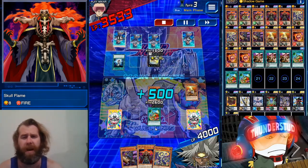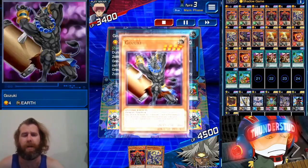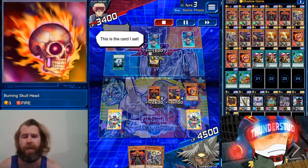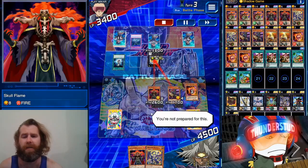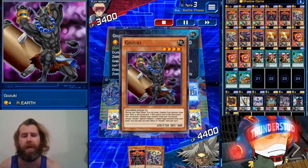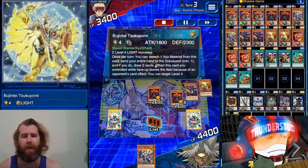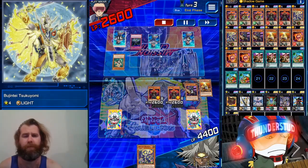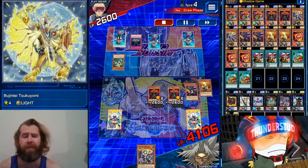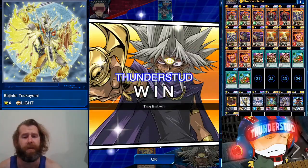Now he's hit by Shadow Game. We're gonna hit him with our Goblin Thief. We're almost there for a Montage Dragon but we're gonna go full steam ahead instead — we throw a Burning Skull into the graveyard. Now he's gonna finish chain our Skull Flame, but check this out: we can swing, destroy our Gozuki, banish that Pyramid Turtle from earlier, special summon Skull Flame from our hand, and get rid of his monster. Now he's just got one back row, then a top deck, and then he times out. Great top deck.